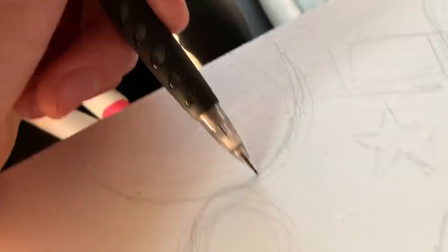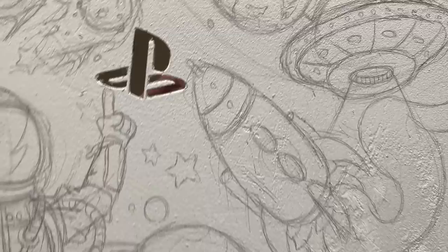The sketch is all complete. We got the vibey space dude, the epic planet, so we're now ready to go on to step 3 which is the colouring.